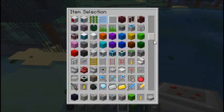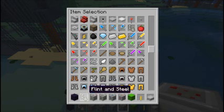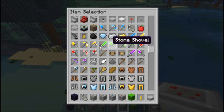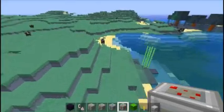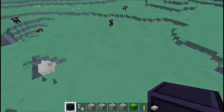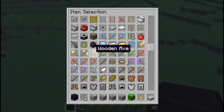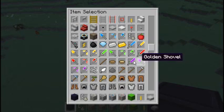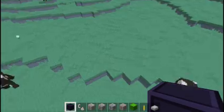Some obsidian and flint and steel. The tools and the armor — well, the armor just looks like the coloring was slightly changed, and the tools kind of look all plasmic, if that makes any sense.